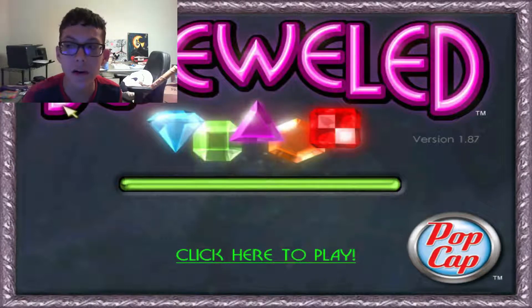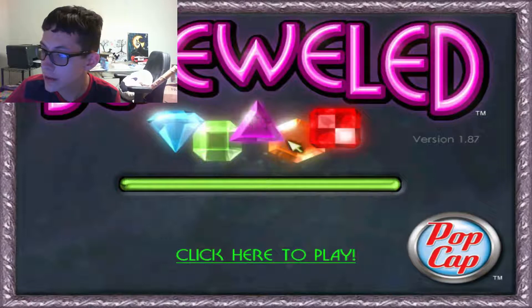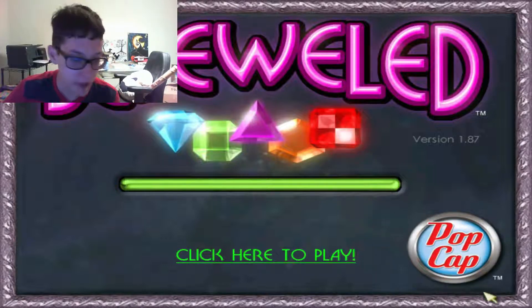It's upgraded, so it's going to be much better to play. As we can see, we got the Bejeweled logo — Diamond, Emerald, Amethyst, Topaz, Ruby — with the PopCap logo.